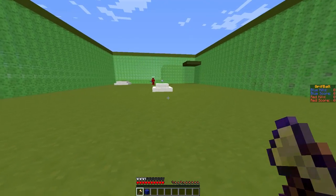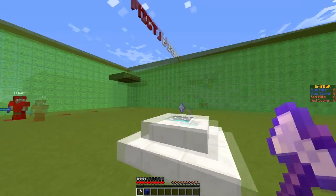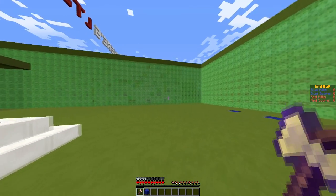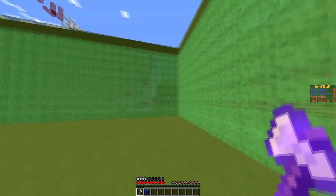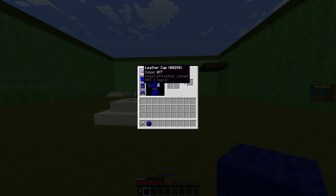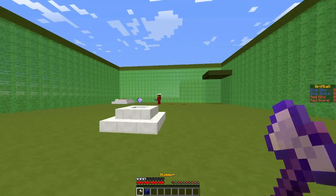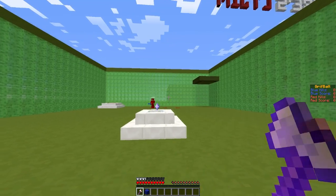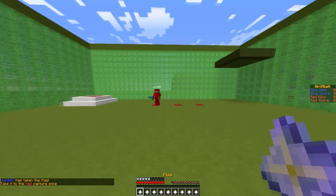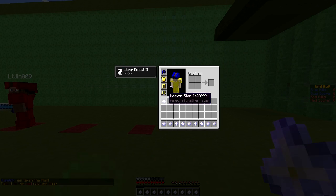There are two teams and the idea is to capture the nether star in the middle and get it to the enemy's base. Whoever gets to the maximum number of points, which I've set to two, obviously wins. We have some nice leather colored armor and I've chosen the hammer kit which gives me a golden axe with knockback.